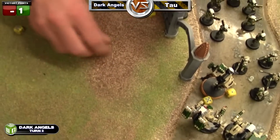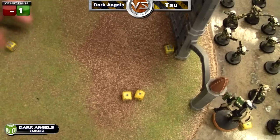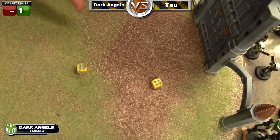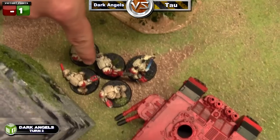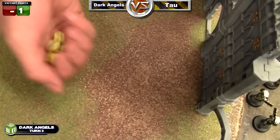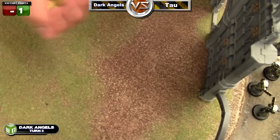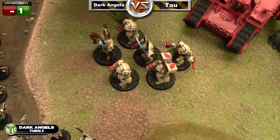The first squad decides to shoot at the Night Scythe since it was one of the few things I could see. Twin-linked weapons need sixes the turn they come in, so I get two hits with my assault cannon and one pen, but he rolls his jink save. I repeat this with the other squad — assault cannon needs sixes to hit, get one hit, twin-linked so two hits, five to glance six to pen, but unfortunately nothing.